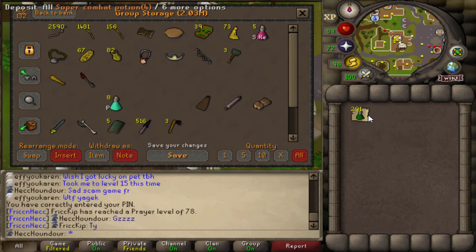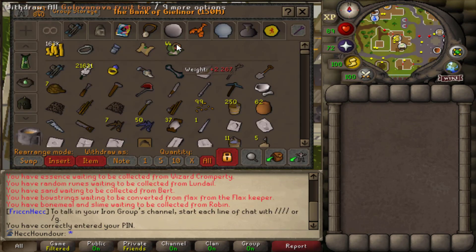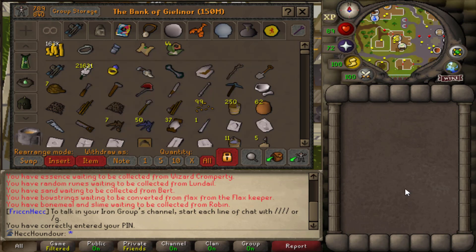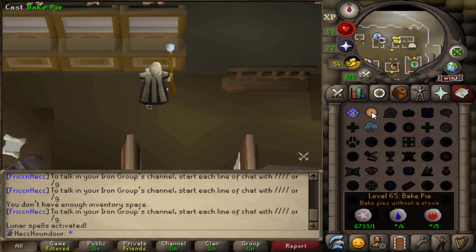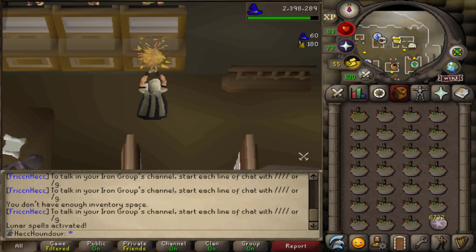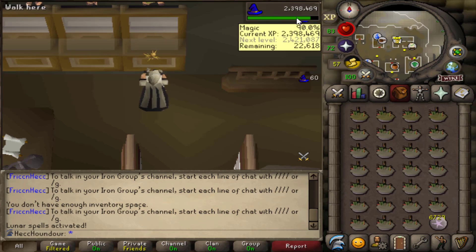Just giving Mudkip all of the super combats I currently have. Been at fruit stalls for a while and I think I have enough fruit tops for now. Now I just need to turn them all into pies. Just gonna use the bake pie spell so that I don't burn them and because it's faster, and I get some magic XP.